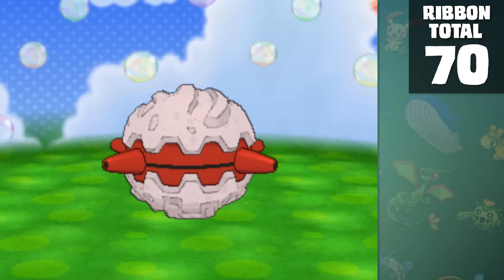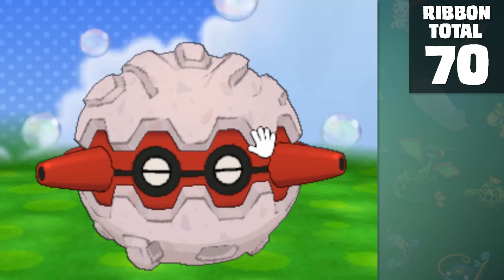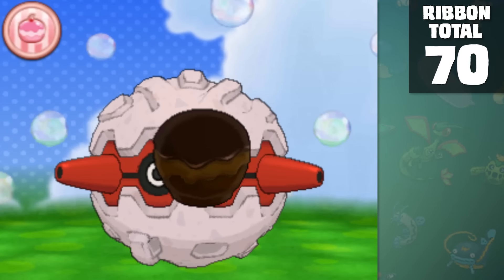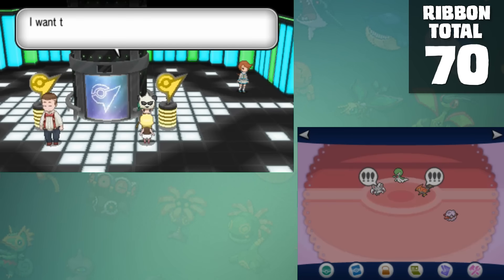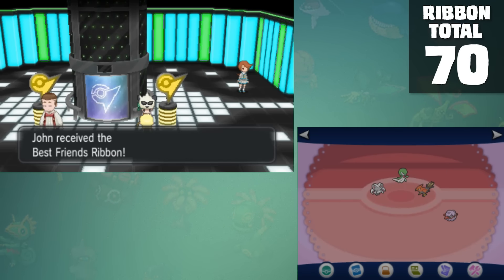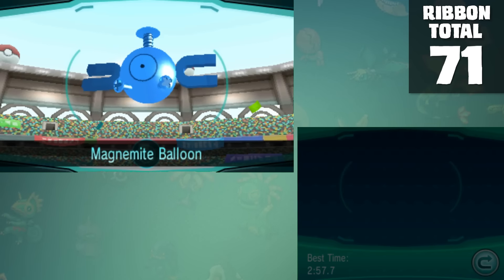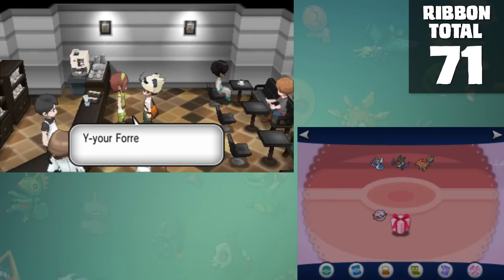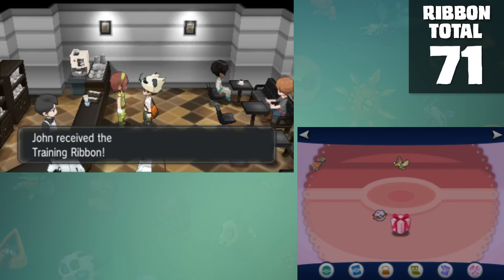The next one requires that I use something I've literally used once since it came out — Pokemon-Amie. I know it's cute and all that, but I like catching Pokemon and torturing myself with challenges. I don't have time to pet rocks. But if we play with Forretress enough and bring it to Bonnie, she'll give us the Best Friends Ribbon. Also on the bottom half of the 3DS is Super Training. In each of the 30 challenges there's a medal that you have to get. Once you've achieved all of them, if you go to Lumiose City, a woman will give you the Training Ribbon for your efforts.